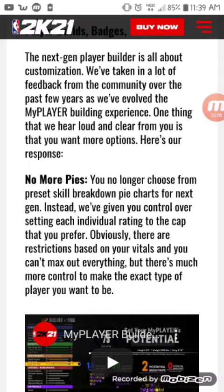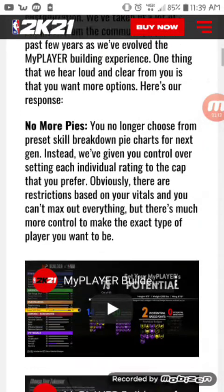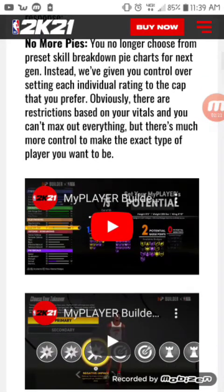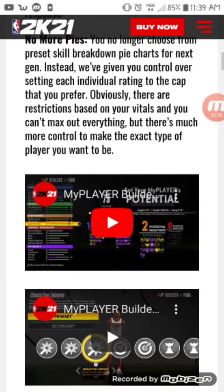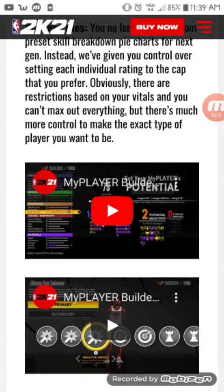No more pies. You're no longer choosing pie charts - you now have control over setting each individual rating to the cap that you prefer. Obviously there are restrictions based on your vitals and you can't max out everything, but there's much more control to make the exact type of player you want. So no more red-green pie chart. I don't know how you're going to explain your build this year.